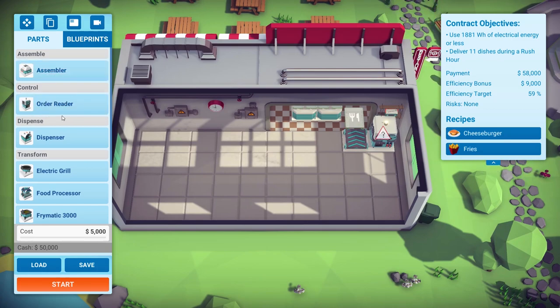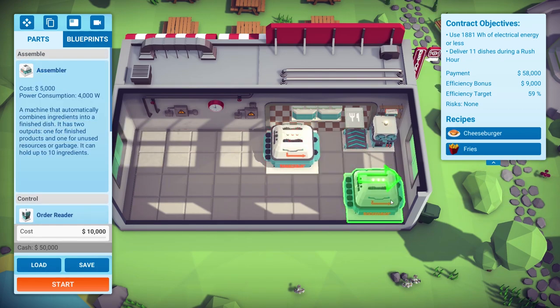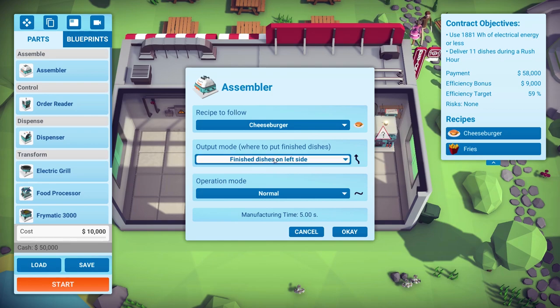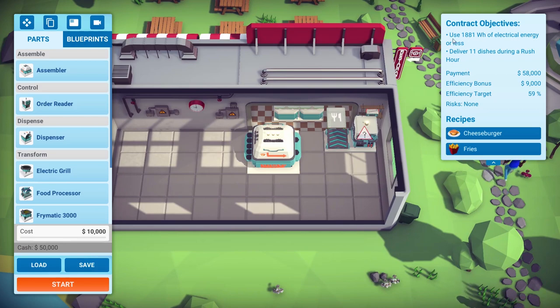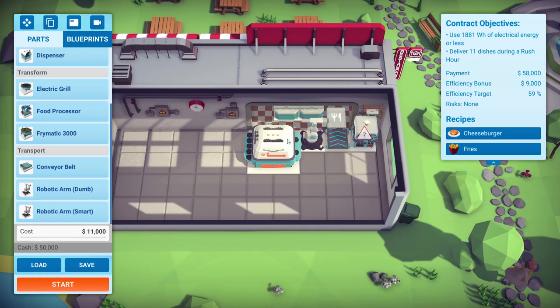We'll need an assembler and let's tell this assembler to make cheeseburgers. Finished dishes on the left side. You can put it on high speed or power saving to affect its time, which also affects our power output — we have an amount it wants us to keep under. You can't just put it straight on the conveyor belt, but we can put a dumb arm there and that will just pick up anything. Anyone who's played Factorio is probably familiar with dumb and smart arms — the smart one you can tell to pick up specific things.